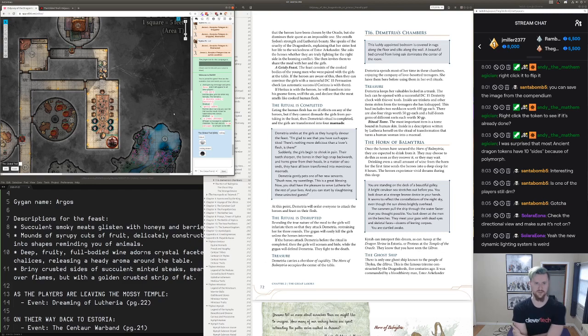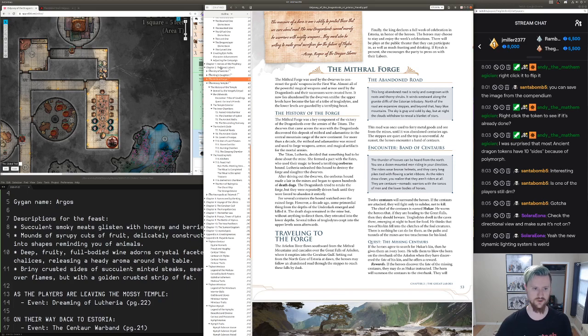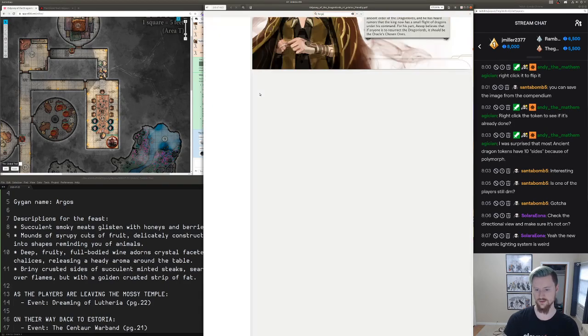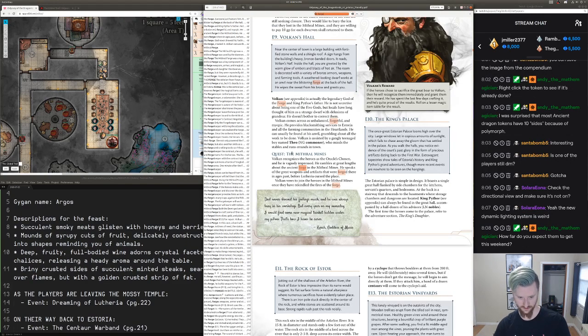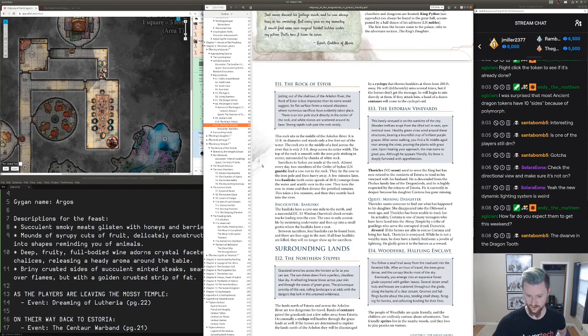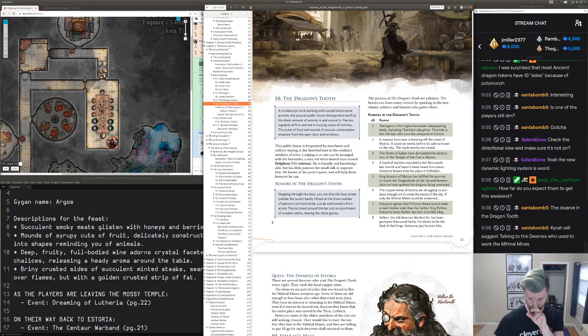I think I'm just about done prepping. I already prepared the city of Astoria and the King's Daughter scenario, and I prepared the Necropolis at Telamok. I have not yet prepared the Mithril Forge — I actually don't know what the hook to the forge is. Like, the players don't know where it is.